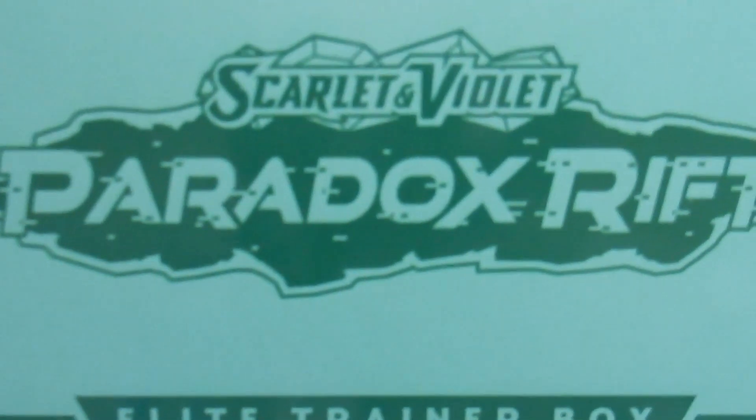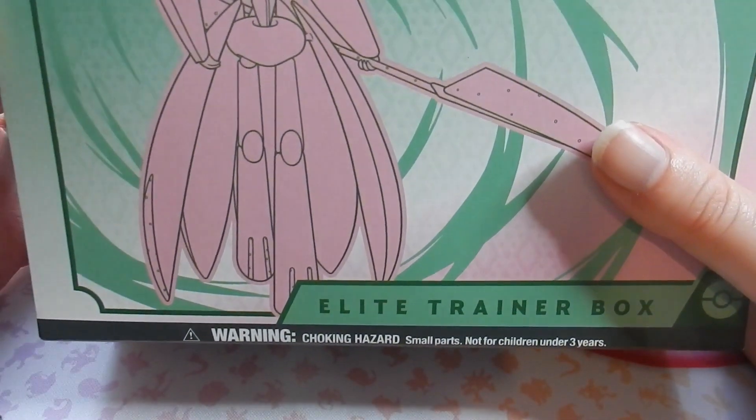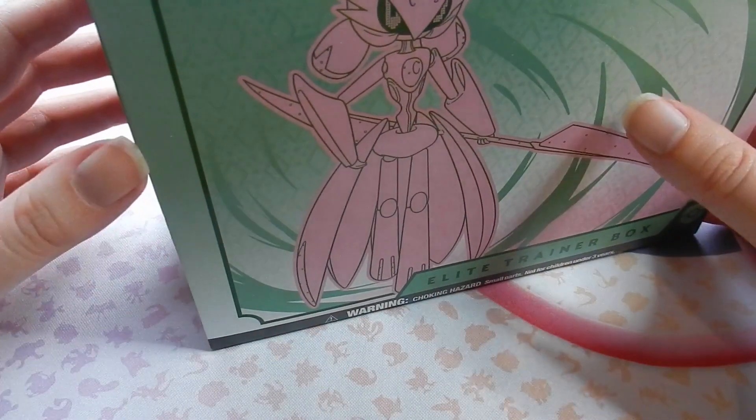Alright, we have Paradox Rift Elite Trainer Box Number 1. This is the Iron Valiant. We also have the Roaring Moon but that will be in a separate video.